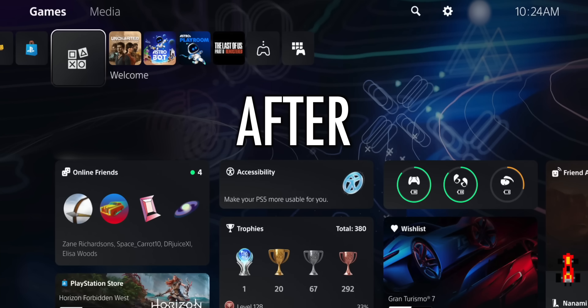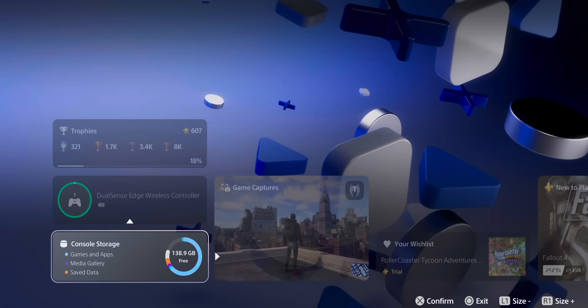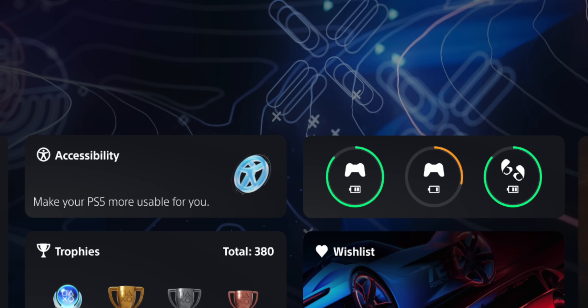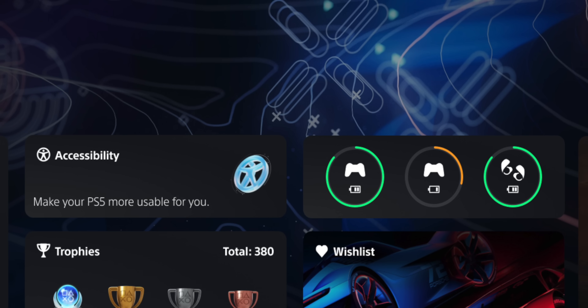Think of the welcome screen as your new personalized space on the PS5 home screen that you can dial in and customize with widgets. You can see controller battery percentages, your Pulse Explorer headset and elite headphone battery percentages, as well as other accessory battery levels. I love having that on my home screen because even if I'm in-game, I can press the PlayStation button and see my battery at a quick glance.